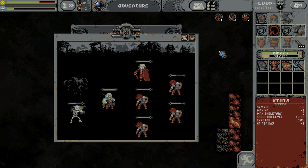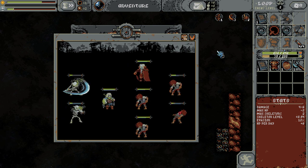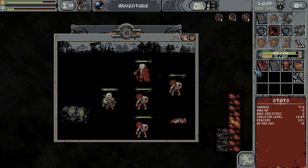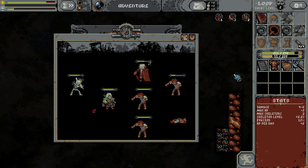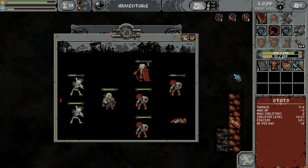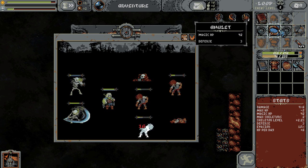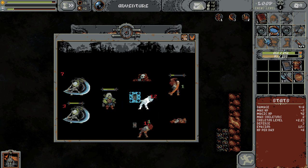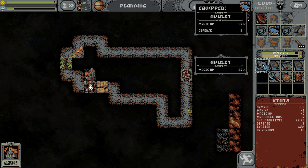These fights might be a little difficult for us, but if they keep attacking the skeletons it might be okay. Huge skeleton level increase there — my skeletons are now much more badass, I would assume. I think attack speed is something we really want, along with magic, HP, and defense. If I can get defense, that's what we're really looking for here. Amulets give magic HP.